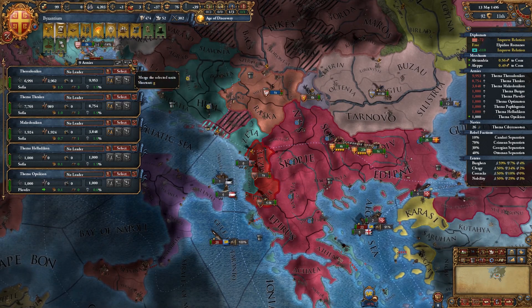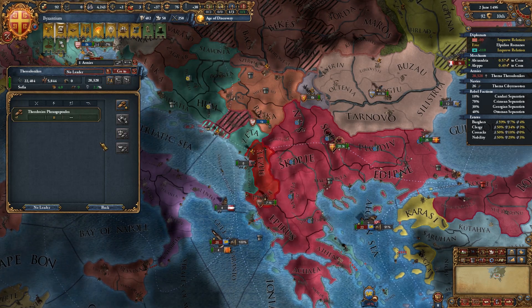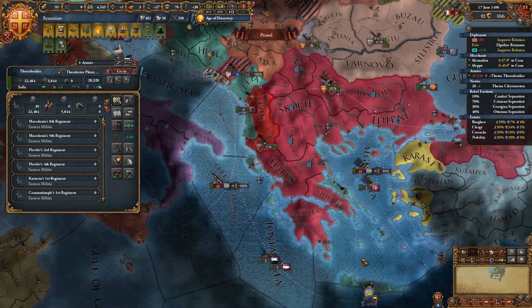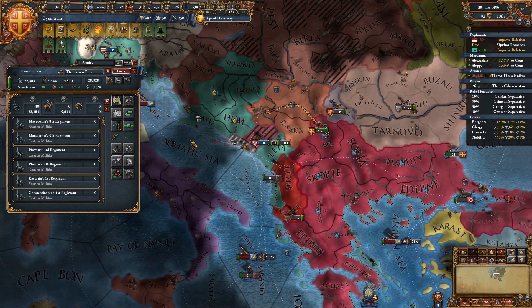Unfortunately there are Bosnian rebels, but it appears Venice may have to fight them — any bit will help us a lot. We're going to recruit a general; he's not too bad, not exactly what I wanted, but we can live with it.